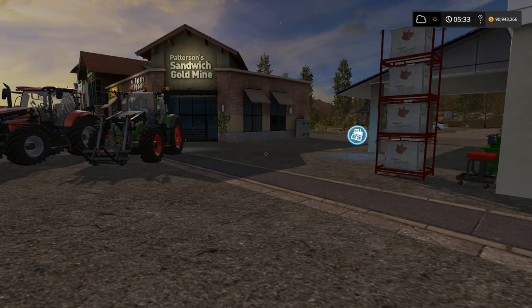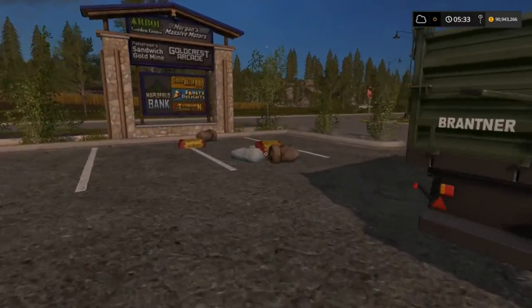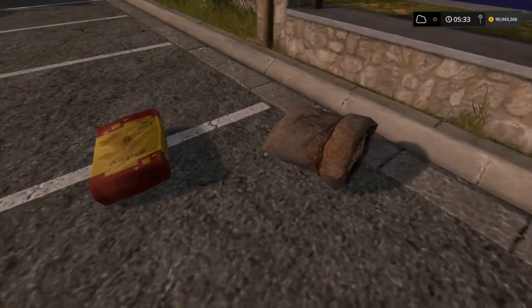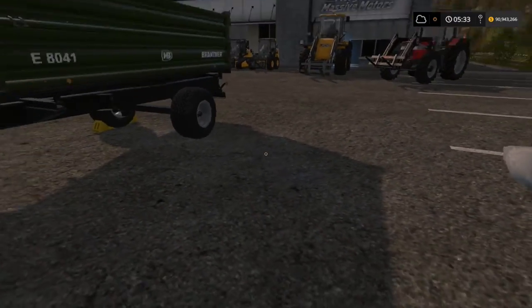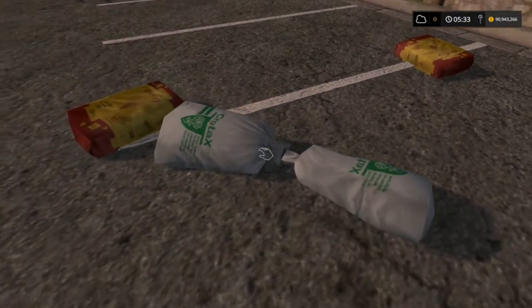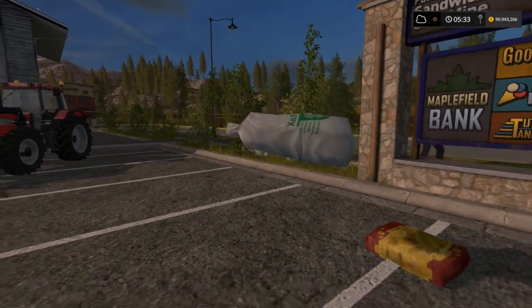But first, I just wanted to show you these — this is a separate mod, I'll put the link in the description as well. This is pig feed; these two bags right here, as you can see, you can pick them up and they are functional. You can dump them into a tipper, a seeder, or anything like that.